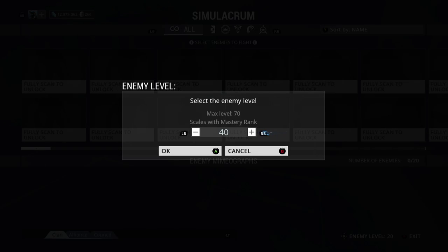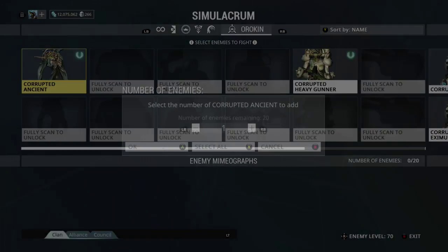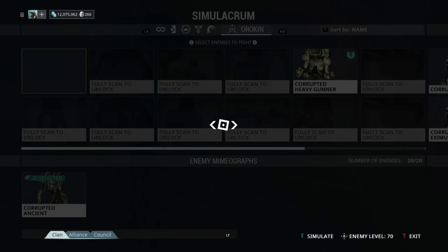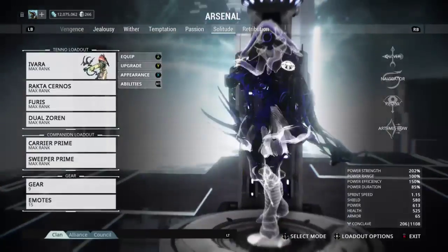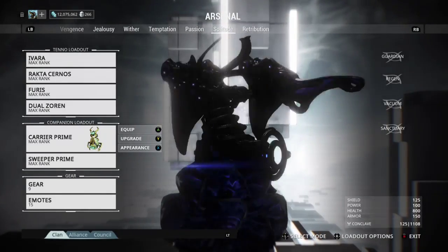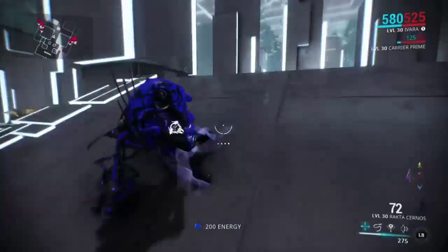The Simulacrum here doesn't show it, but when I'm actually killing enemies, every two enemies at level 70 makes your Rock Xendra blast normally in a real game — so take it as you will. In reality the Rock Xendra is giving you about a thousand viral damage and a whole bunch of energy back. Also, Carrier Prime with Ivara is highly recommended as it picks up ammo and weapons at a very long range.